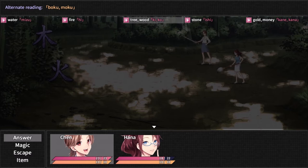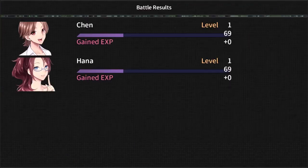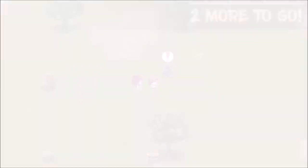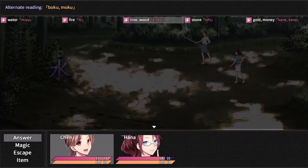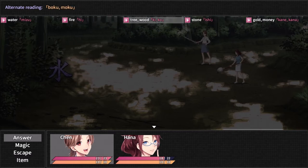It looks like we got Boku, which is tree, and then we have fire, which is He or Ka. It feels like they alternate which pronunciation they go with. So supposedly the rule — there's much like English, there's a bunch of exceptions to the rules — but what type of pronunciation you go with depends on whether or not there's hiragana attached to it. If there's hiragana attached, it will actually change the pronunciation.